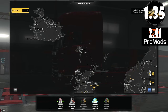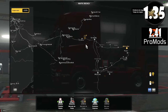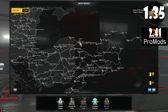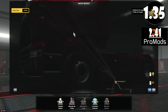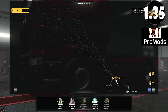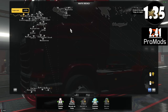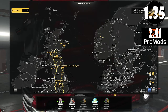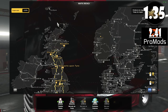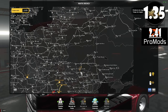Tem muita coisa aí pra rodar, tá enorme esse mapa. Olha isso aqui, galera — quanto que tem de ferro aqui pra chegar até a Austrália! É muita coisa. O ProModes é toda a base aí, muita coisa pra rodar. Ocupa muita coisa essa parte aqui.